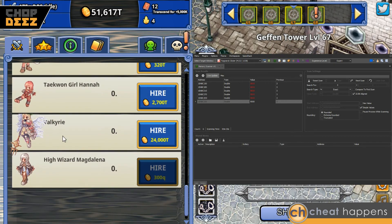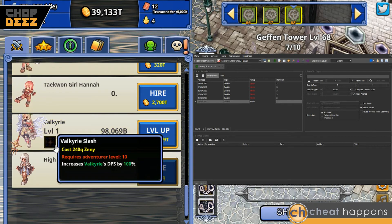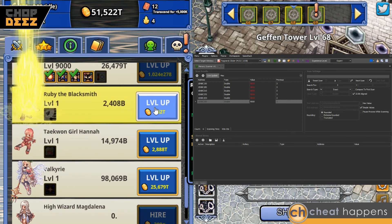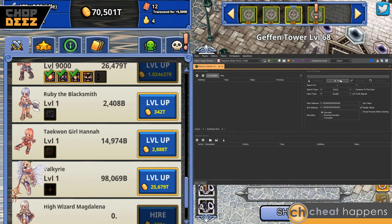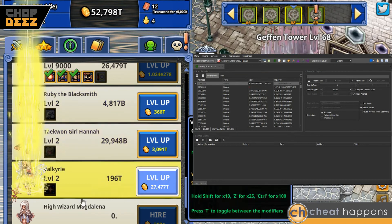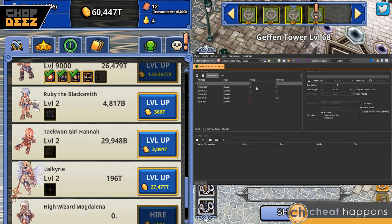We've unlocked the valkyrie and we're able to go to rebirth almost instantly. Let's just get a couple more levels and make sure we have enough funds. We need to get it up a few levels, so we'll level up all three of these at once. Reset the scan, scan for one, change them all to two — there are only three whole numbers that are twos here and we only have three characters, so it's safe to say those are ours.